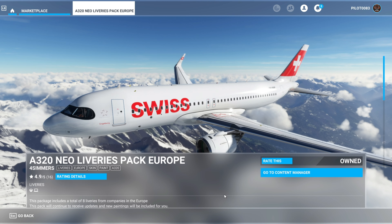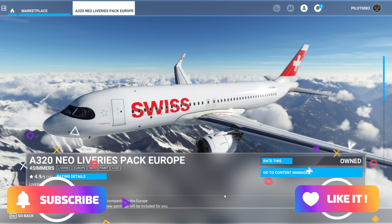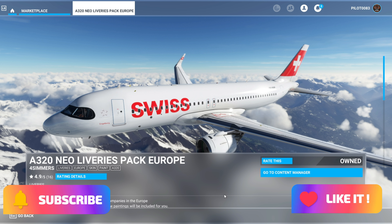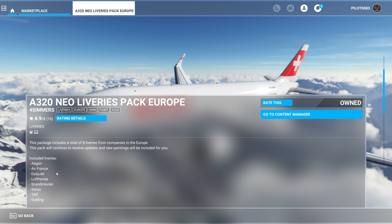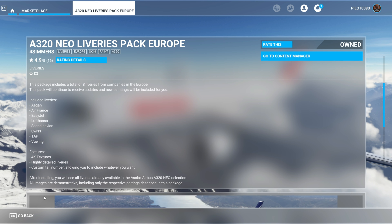What's up YouTube, Pilot83 here. Finally we have the A320 Neo livery pack Europe from FourSimmers, and they gave us it at a discount since it took a little bit longer than expected, which was super awesome. Included liveries are Aegean, Air France, EasyJet, Lufthansa, Scandinavian, Swiss, TAP, and Vueling — all in 4K textures.